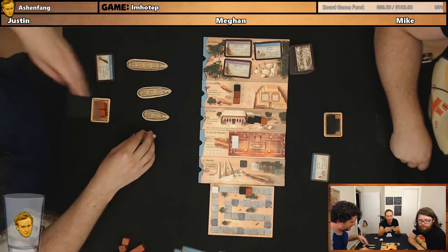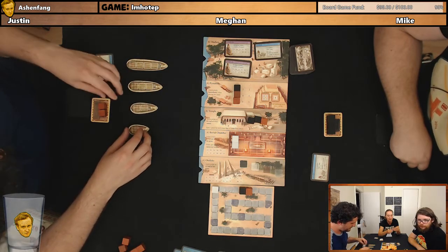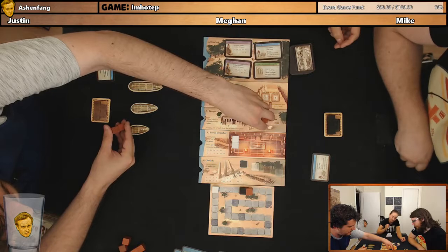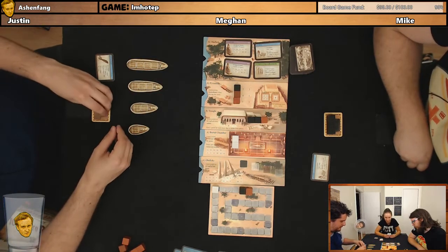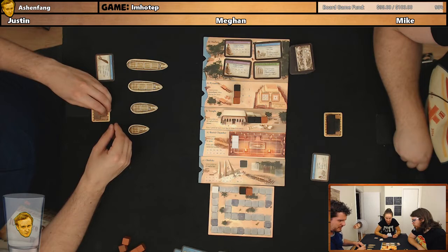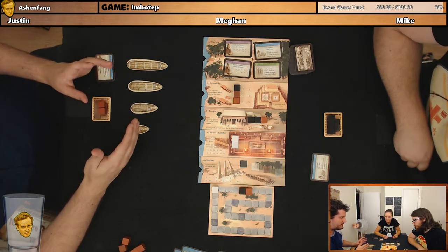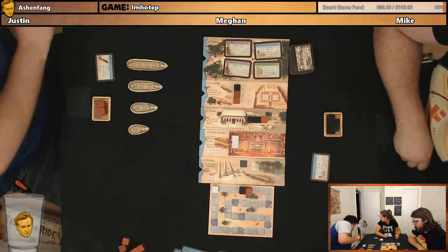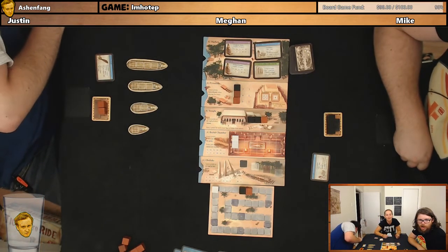And temple decoration: at the end of the game, earn one point per three stones in the temple, your own plus others' stones. First player is whoever was after the person who just went. So Mike, you're first player.